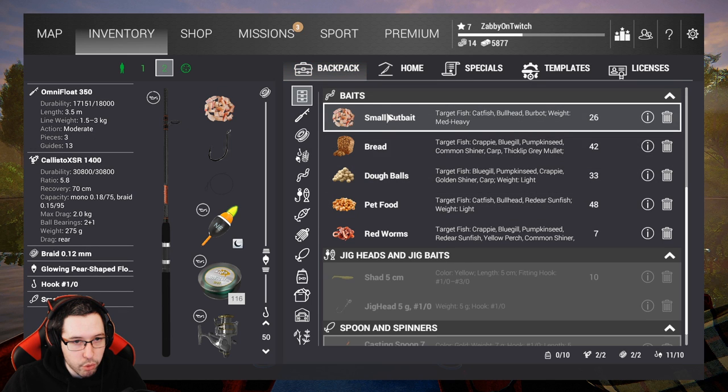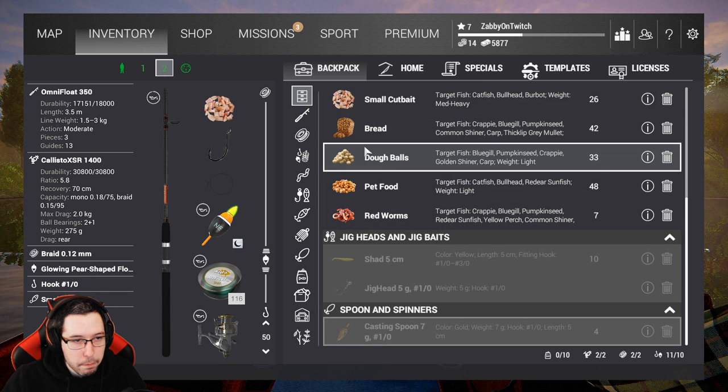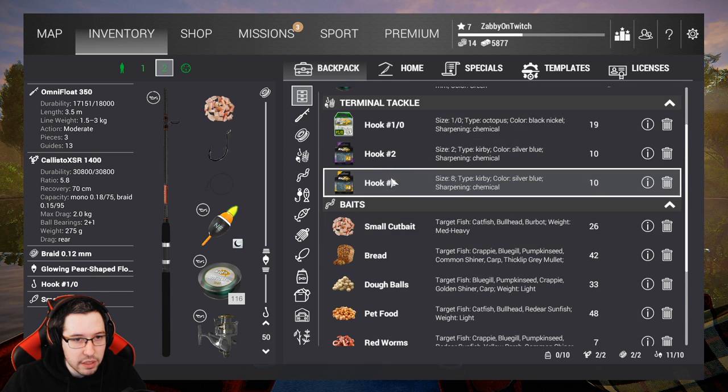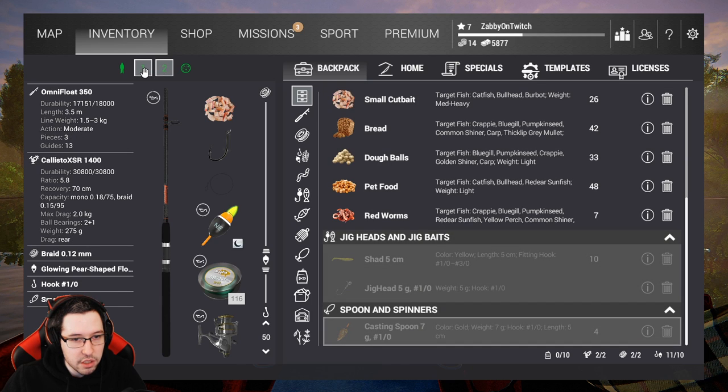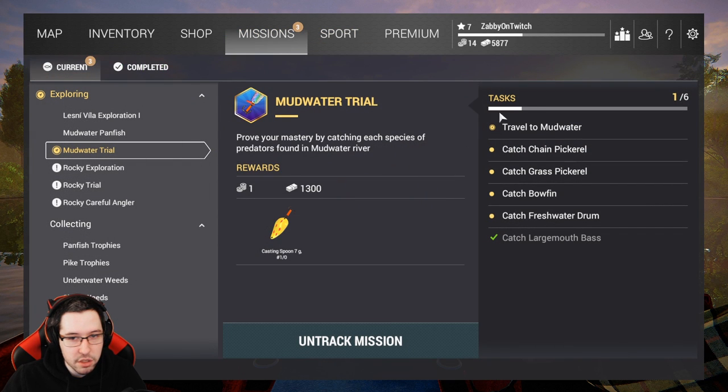The baits I'm bringing are small cut bait, bread, dough balls, pet food, and worms. I'm mostly going to be targeting the catfish, the pickerel, the freshwater drum, the bass, stuff like that. And if you have these two setups, you can catch pretty much all of those Mudwater Trial Mission fish here.